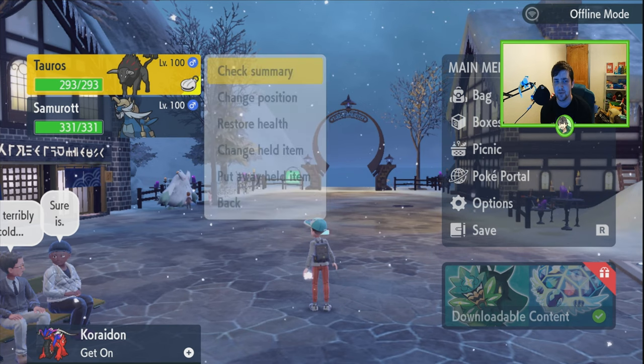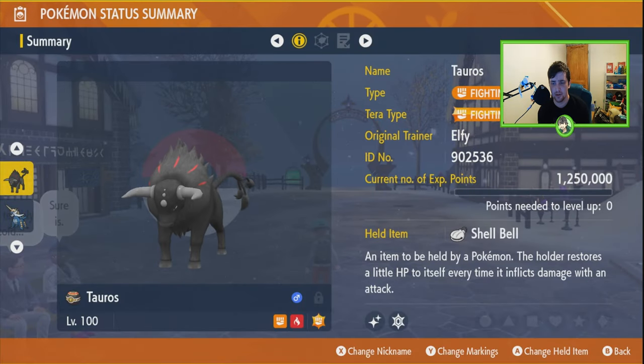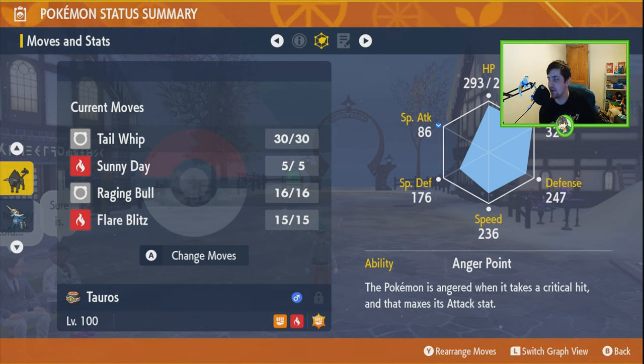Your Tauros is going to have the Shell Bell and the ability Anger Point — which basically means when it takes a critical hit, it maxes out its Attack stat. You'll notice Samurott deals a lot of crits. The build I've gone for is: Tail Whip, Sunny Day, Raging Bull, and Flare Bullet. It's a Terra-type fight — I didn't Terastallize, but you can.